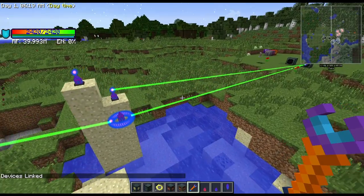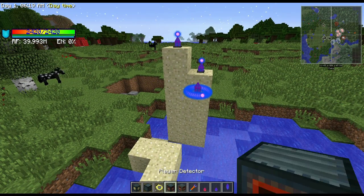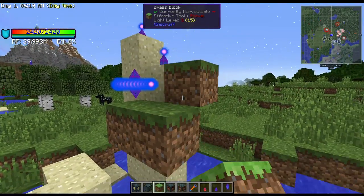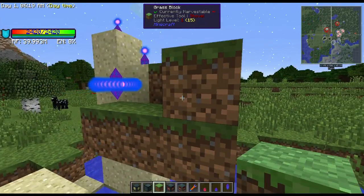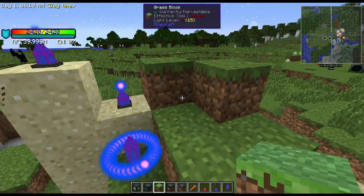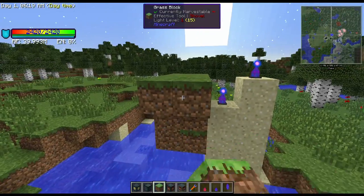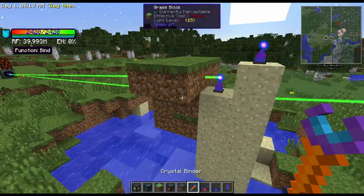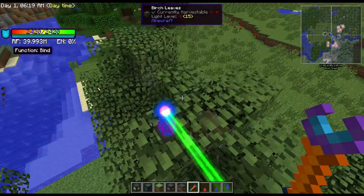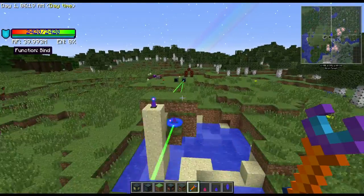No cables, no wires — it does not matter if there are blocks in the way. Let me grab a block and completely block off the straight line so we know for sure it can't see through, and as you can see the transceivers are still connected. The power lines go right through blocks no problem. This one currently has zero RF because this transceiver over here is set to output initially.